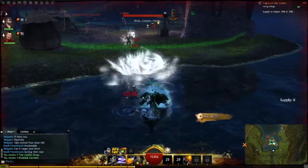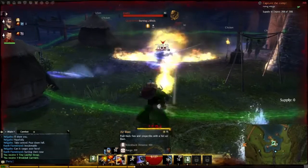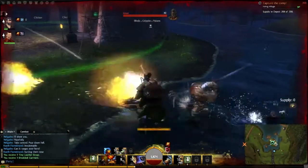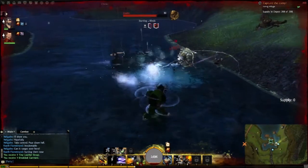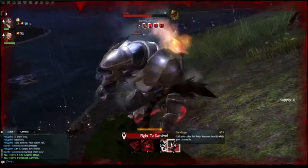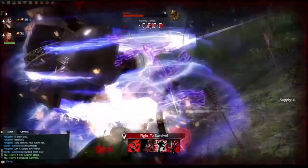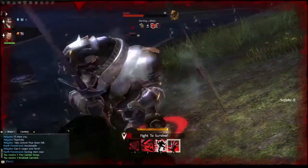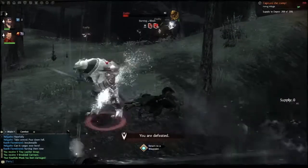With our health as low as it is and our healing on cooldown, we fast forward to where I go in one last time and attempt to burn them all down, but I end up dying. The thing you'll realize in trying to plan attacks like this, especially at low level as I've emphasized before, is that being low level in World vs. World is a significant disadvantage. You're still using raised stats, so you're not exactly at level 20 running around in a level 80 zone, but you're still at a disadvantage. And I'm dead.